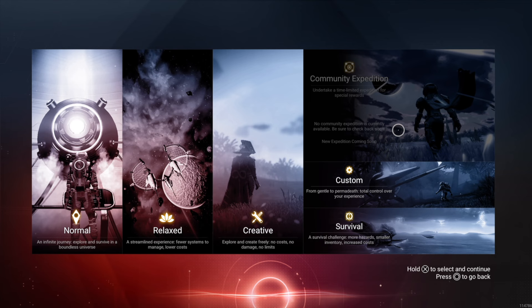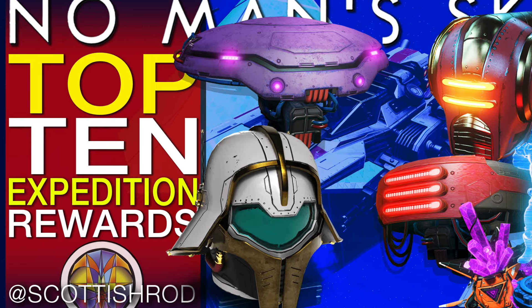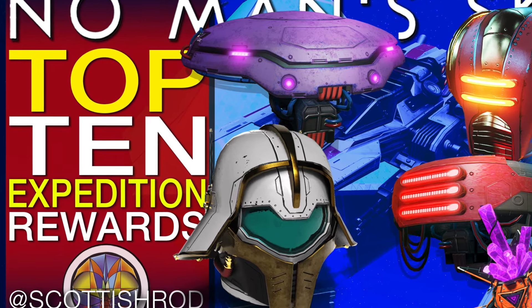If you haven't run an expedition before, this is how you start one. When you load into the game and you've got your save files, go down to a new game and to activate the community expedition, go to the top right and click on that. It's greyed out for now, but when they start, that will be available like the rest of them.